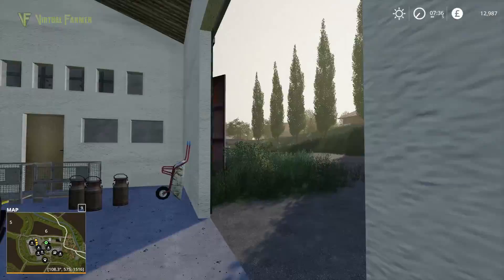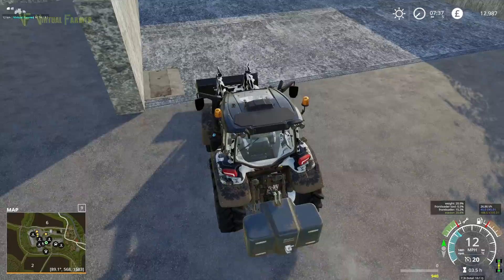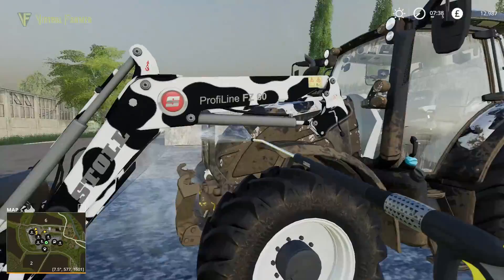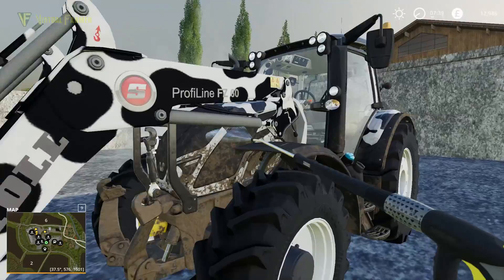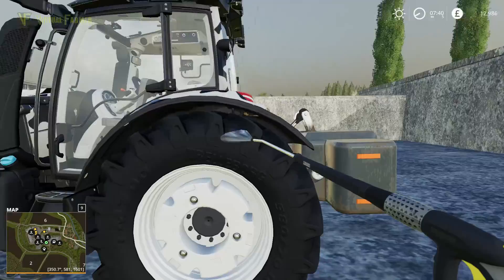Next we can go and wash our Vulture. We'll just get this into the shed and give it a quick wash down. Our front loader is not too bad, but the actual tractor needs a good wash. That returns it to its nice black and white paint job. It's a really good — really something special, this tractor.